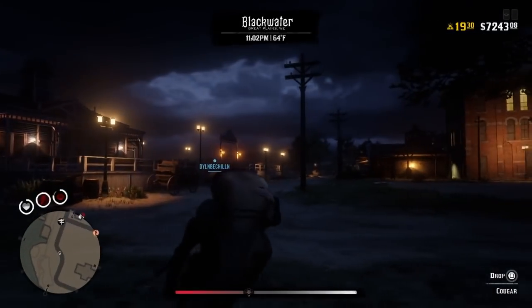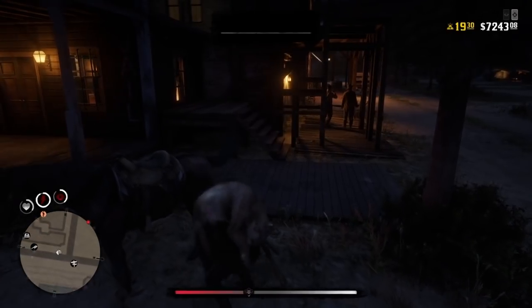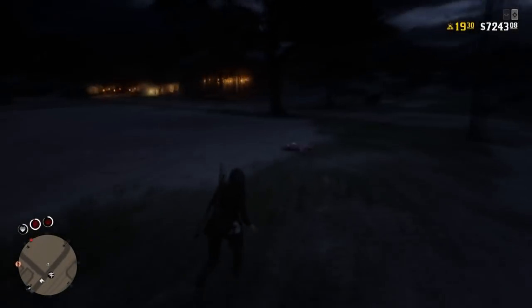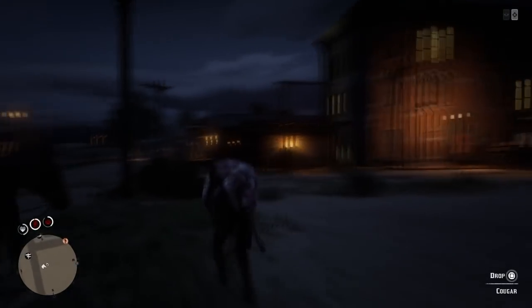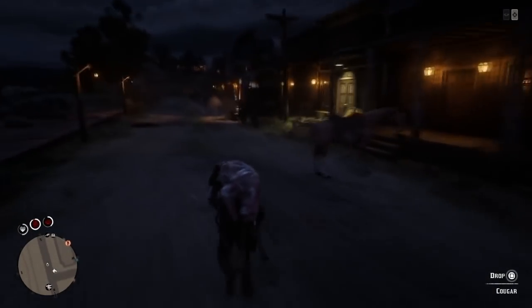Basically, all you have to do is hop lobbies until you see someone doing the duplication glitch. If they have carcasses on the ground, take two of them, then bring them to the butcher — make sure you have one on the horse and one in your arms. Then you can start selling them right there. After you sell a few it will probably stop and won't let you sell anymore; just press L1 and then R1 and it should let you sell again. That's literally all you have to do.